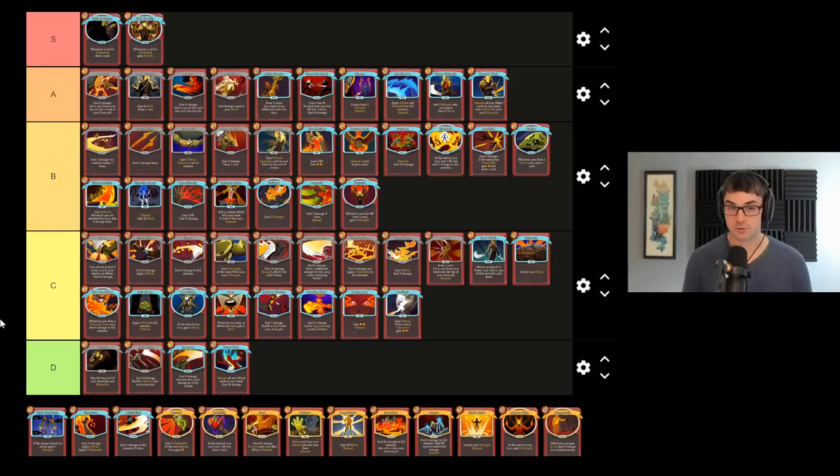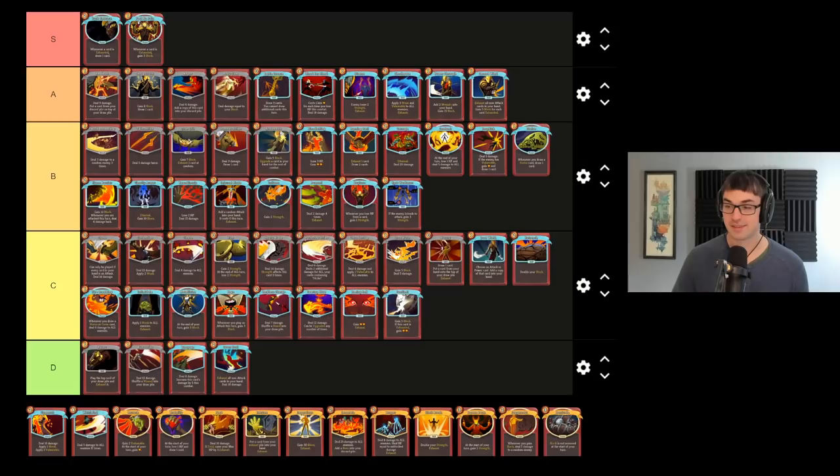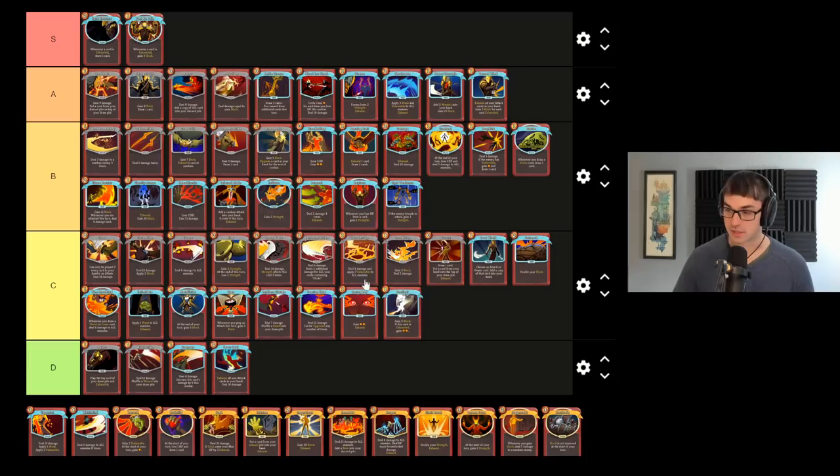Spot Weakness — I'm going to put strength scaling cards kind of across the board in B tier, as that feels about right. Spot Weakness is a very beautiful offensive tool for the Clad. It gives more strength than Inflame, but it's a little unreliable — the enemy has to be attacking you, and you have to target an enemy that is attacking you. Particularly problematic if you have Runic Dome and can't see who's attacking. Spot Weakness gets a lot better if you can hold onto it with Runic Pyramid or if you've got a lot of card draw, so that you can control when you play it more.